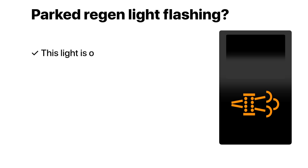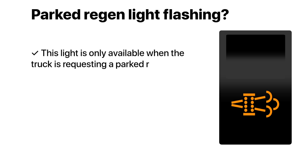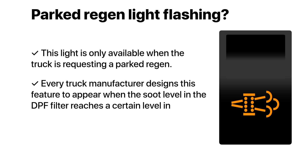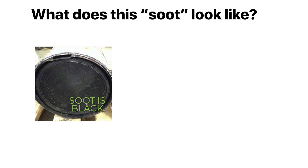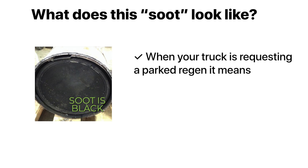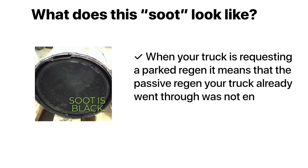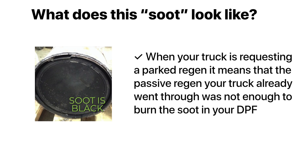This light is only available when the truck is requesting a parked regen. Every truck manufacturer designs this feature to appear when the soot level on the DPF filter reaches a certain level in order for the truck to keep operating. When your truck is requesting a parked regen, it means that the passive regen your truck already went through was not enough to burn the soot in your DPF filter.